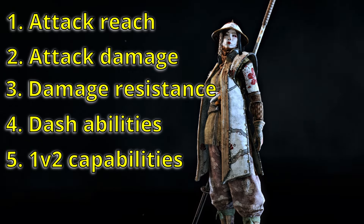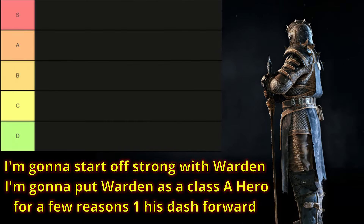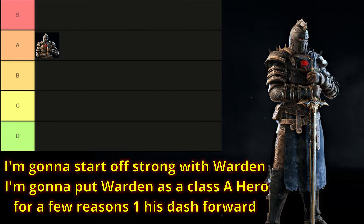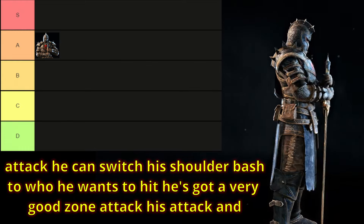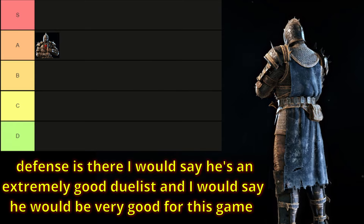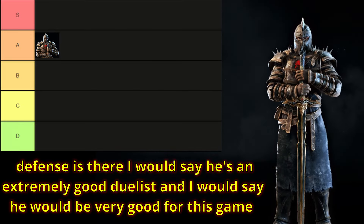Let's start off with the best faction, the Knights. I'm going to start off strong with Warden. I'm going to put Warden as a class A hero for a few reasons: his dash forward attack, he can switch his shoulder bash to who he wants to hit, he's got a very good zone attack, his attack and defense is there. He's an extremely good duelist and would be very good for this game mode.